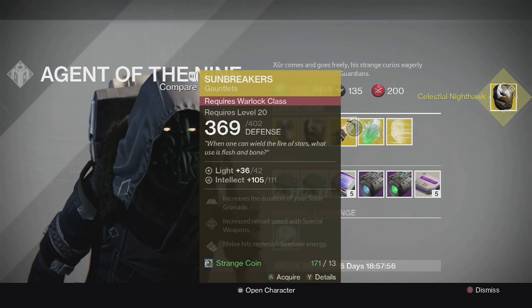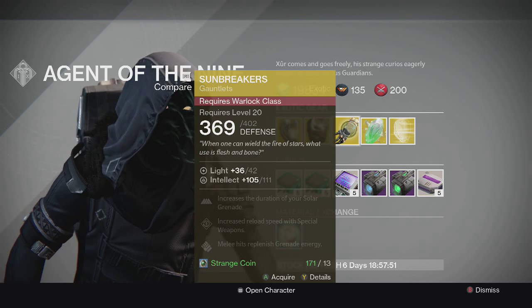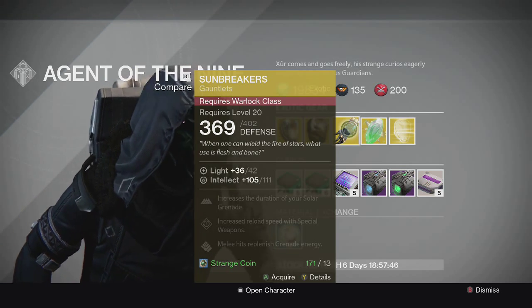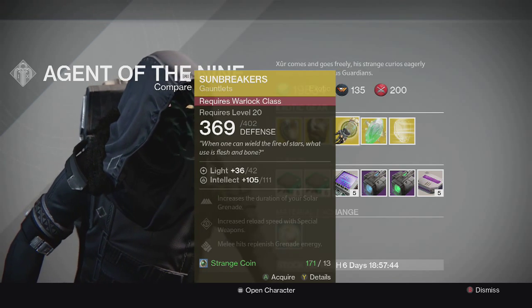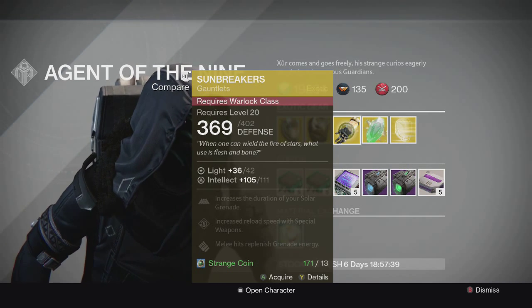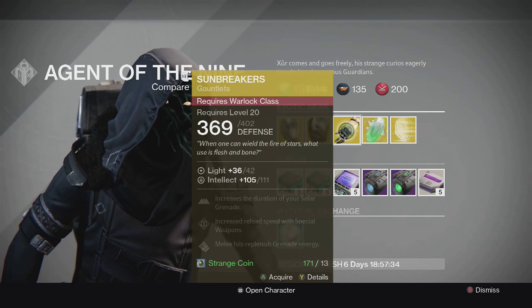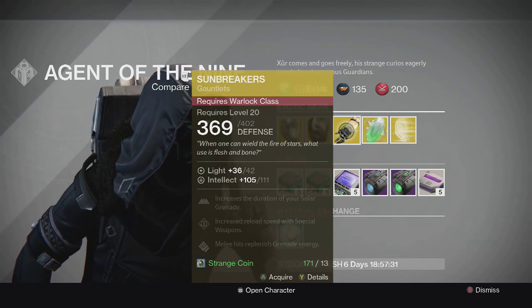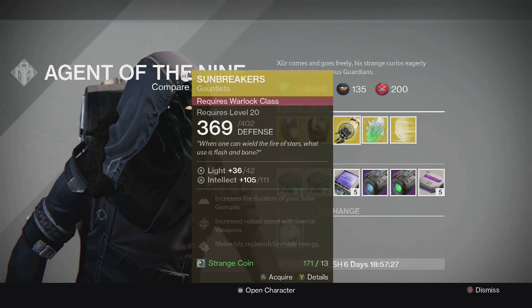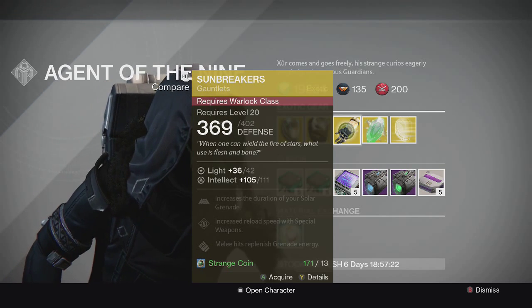For the Warlock we have the Sunbreakers with Intellect. This one has a special perk of increasing the duration of your Solar Grenade — not really a standout gauntlet, but it's okay if you want to try out Solar Grenade on the Sunsinger. There are better grenades though; Firebolt is way better in Crucible, and Fusion Grenades are decent in PvE as well.